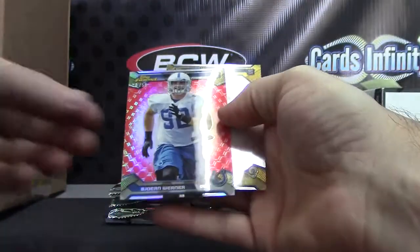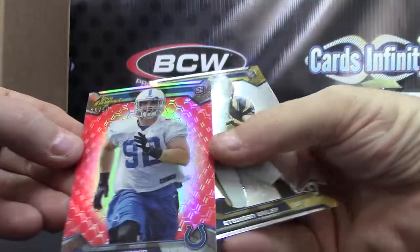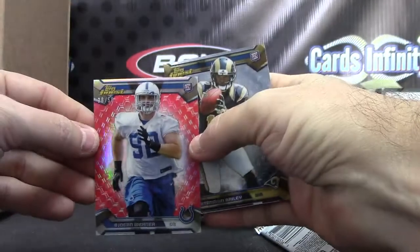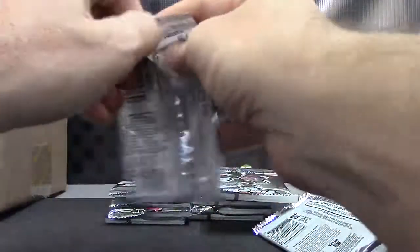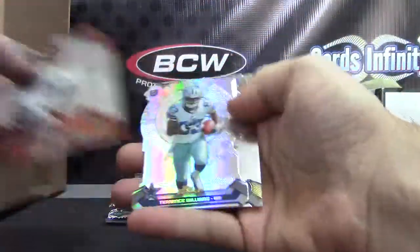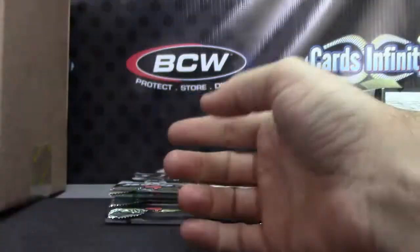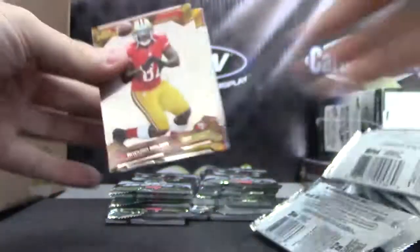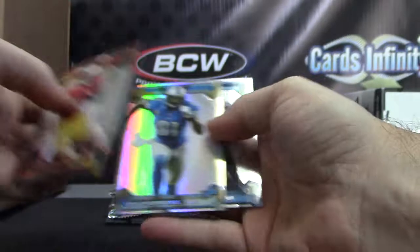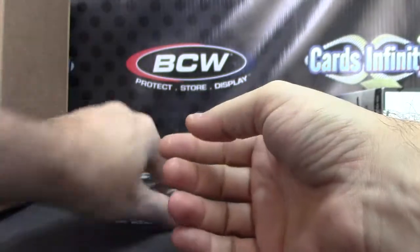Red Bjorn Werner, number 50. Bjorn rookie. Stedman Bailey. Terrence Williams. Die cup — Bjorn Werner. Calvin Johnson refractor, Calvin Johnson refractor. Justin Harper.